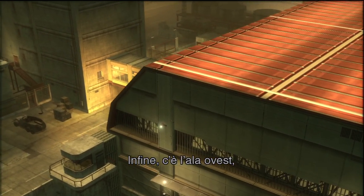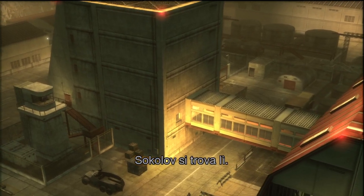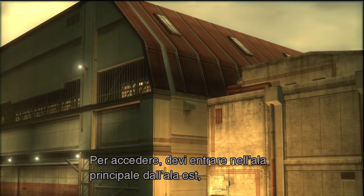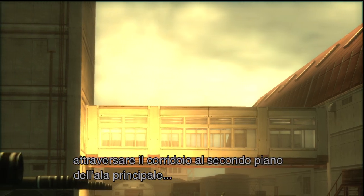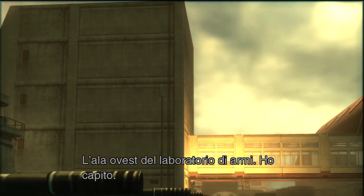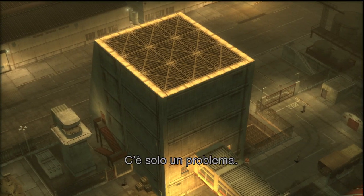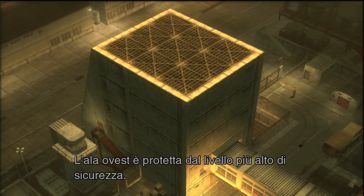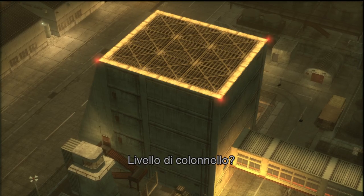Then there's the west wing, which is connected via a passageway to the main building — that's where Sokolov is. To get in, you'll have to enter the main wing from the east wing, then go through the passageway on the second floor of the main wing to the west wing of the weapons lab. Got it. There's just one problem. Not again. The west wing is protected by the highest level of security — you need to be colonel-class to get in. Colonel-class?